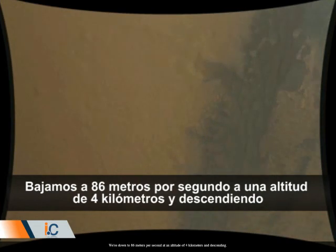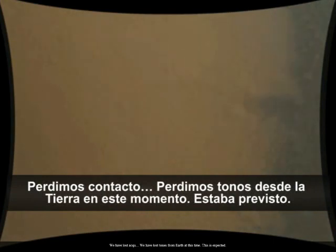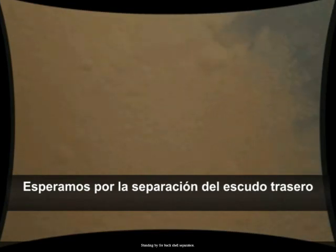We're down to 86 meters per second at an altitude of 4 kilometers and descending. We have lost tones from Earth at this time — this is expected. We are continuing on Odyssey geometry. Ground solution equals minus 10.8 meters. Vertical velocity of minus 82.8 meters per second. Start enabled, standing by for back shell separation.